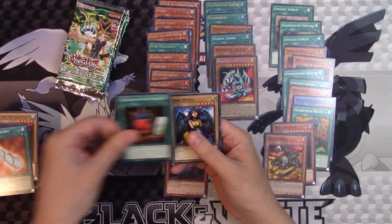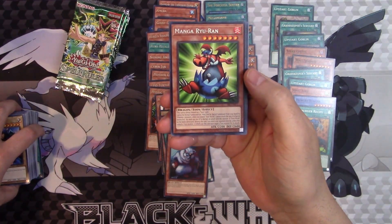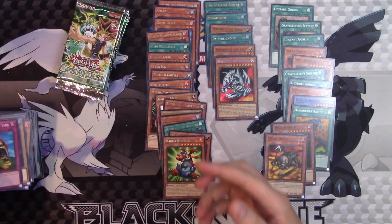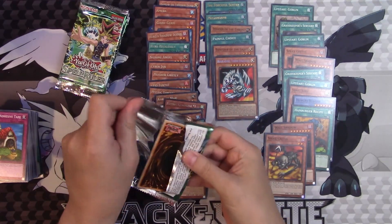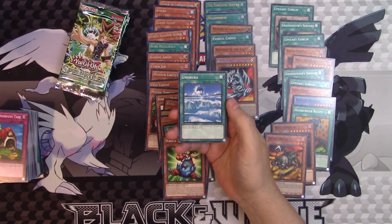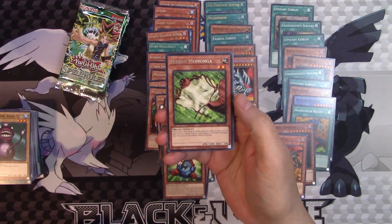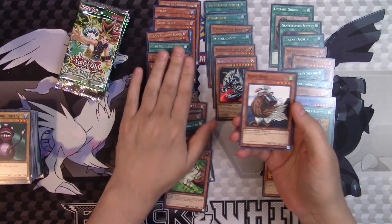Flames Turtle, Tailor of the Fickle, Dark Witch — hey, there's a Toon! Manga Ryu-Ran, and yes, he is a Toon monster — see right there at the bottom. Tape, Beast, Typhoon, and Weather Report. It would be nice to get a Toon Summon Skull. There are plenty of Toons in this set: Toon World, Toon Summon Skull, Toon Mermaid. Nimble Momonga the Squirrel — almost forgotten about him.